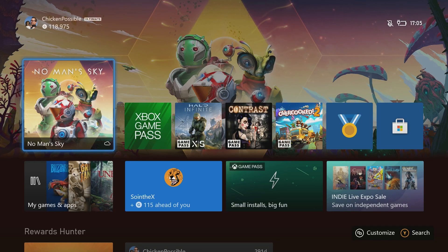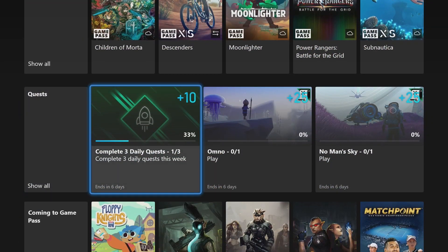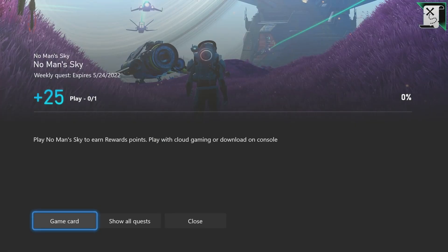Hey, what's up everybody, this is Chicken Possible with Rewards Hunter back with another Xbox Game Pass weekly quest guide. Today we're gonna be working on the quest for No Man's Sky. This is worth 25 rewards points and this is gonna be our super easy quest for the week where we just need to go ahead and play the game before next Tuesday.